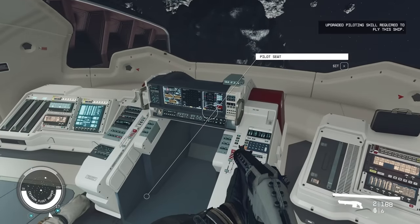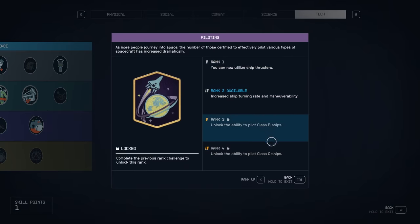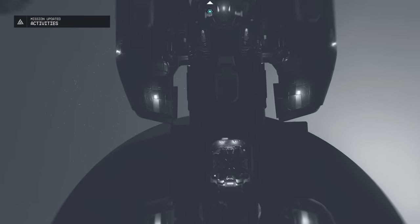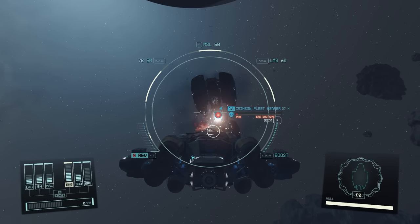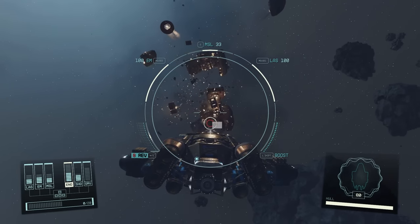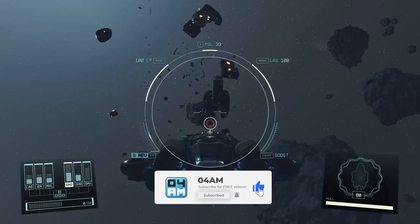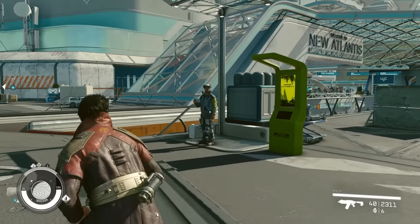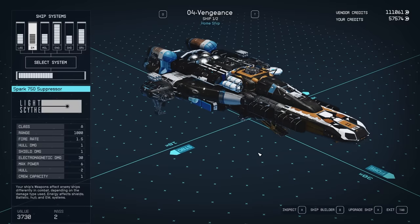Unfortunately you won't be able to steal every ship right away — you'll also need an upgraded Piloting skill from the tech tree. Rank it up to rank 3 or 4 to access Class B and Class C ships, steal and register them for yourself, or sell them for extra credits. If you don't meet the requirements, just undock and destroy the ship for extra loot. That's everything you need to know to disable ship engines, board with ease, take out all the crew, and steal the ship. If you found this helpful, leave a like and subscribe for more Starfield content.